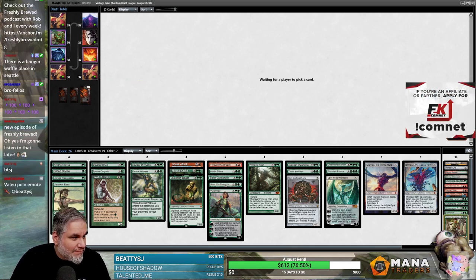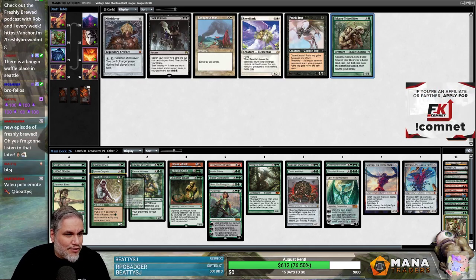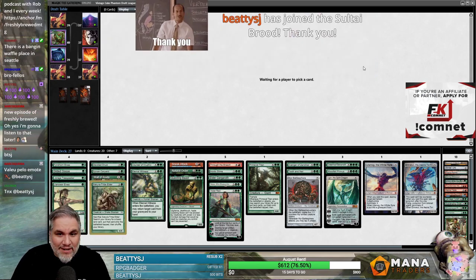Scourge of the Thraxes came back? Sure. What if that Kozilek comes back? Badger is just — I see someone showing support in the chat, I'm going to support them.